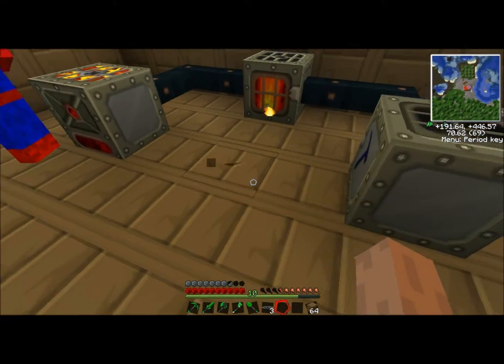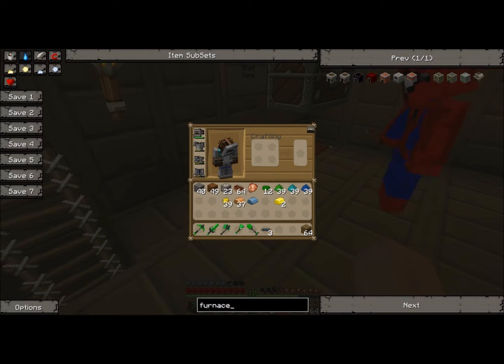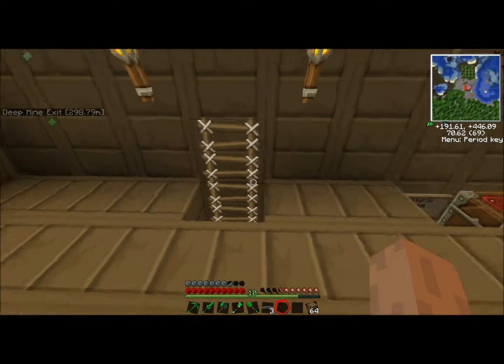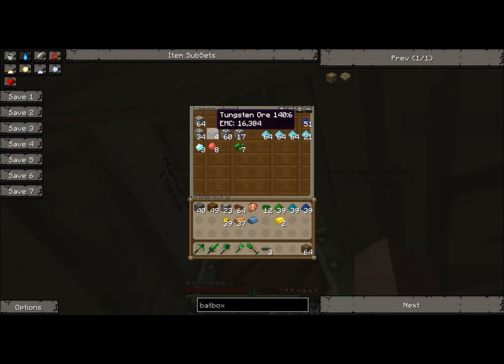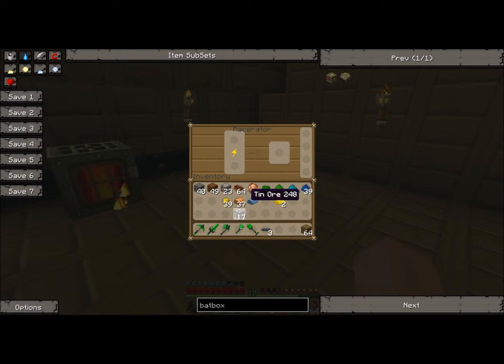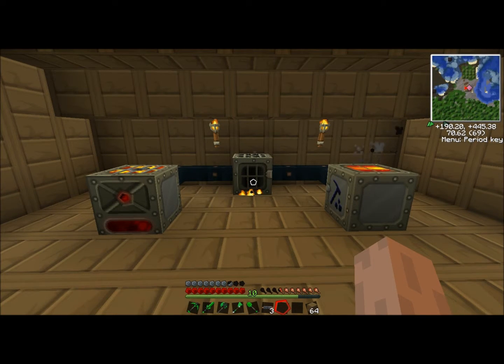A bat box essentially stores power — you run it in through one of these generators and it brings the power and stores it. To make it, we just need one copper cable and three batteries. I actually barely have enough for three batteries, so I'm going to stick six tin ore in this electronic macerator and wait for it to finish. And that concludes this episode of Tech It with Nick and Michael — come back tomorrow to see us make a bat box and finish up this system. Bye!